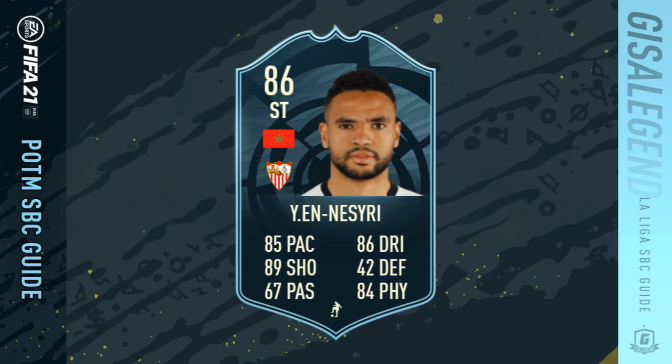Hi all, welcome to the Shusuf in Nezri Play of the Month SBC Guide. He's the League of Winner for January, 86 overall with 85 pace, 8 in shot, 6 in pass, 86 dribbling, 42 defending and 84 physical.